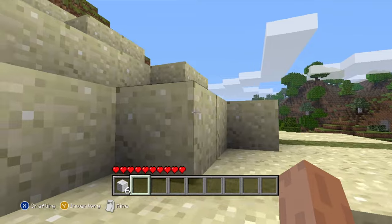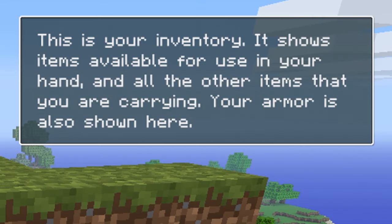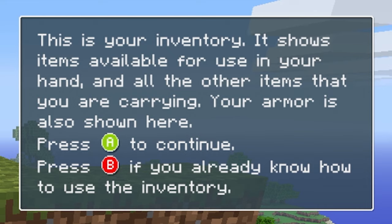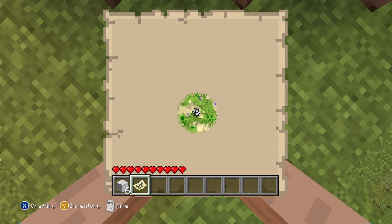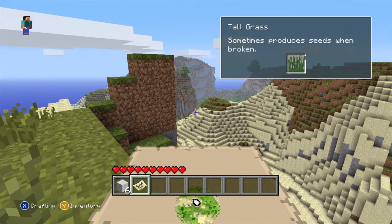Let's go up this hill and see if we can spot anything cool. Oh, do we get the map? Yeah, we do. This is your inventory — it shows items available for use in your hand and all the other things you're carrying. Your armor is also shown here. I already know about the inventory. We're very central — we've got a big choice of which way we can explore.